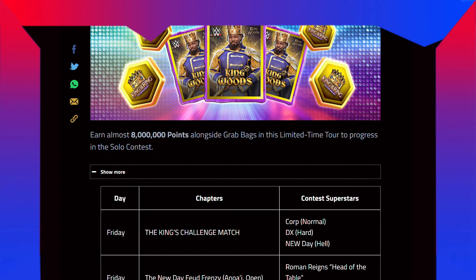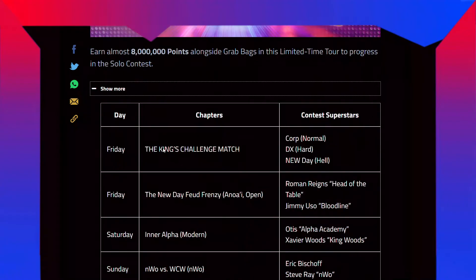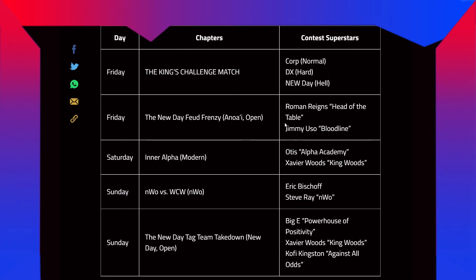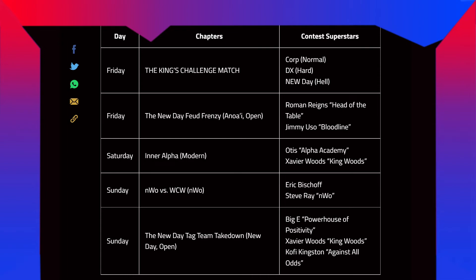Limited time tours offer almost 8 million points alongside grab bags in this limited time tour to progress in the solo contest. On Friday you have King's Challenge Match — really hard, challenges for cards: you need Corporation for normal, DX for art, New Day for health, on Friday only. New Day pure, fancy NWO, or open. It's Roman Reigns Head of the Table which is a Technician, and Jimmy Usos Bloodline which is also a Technician.